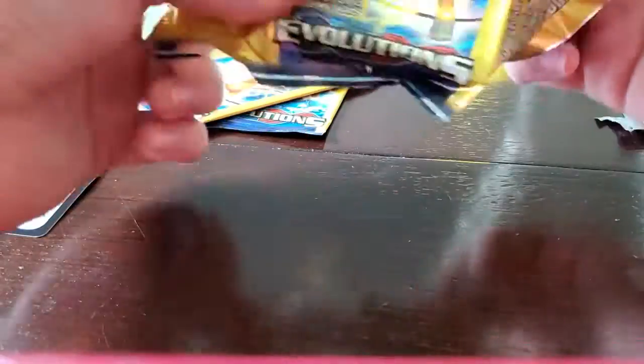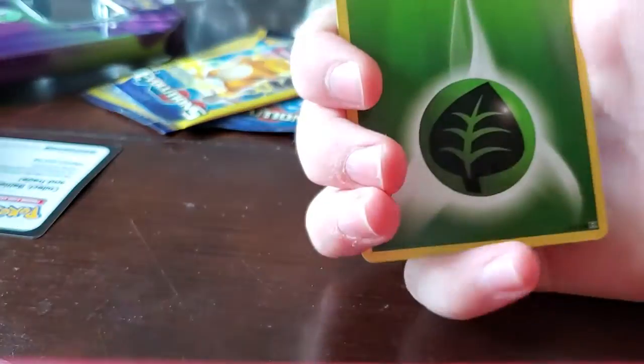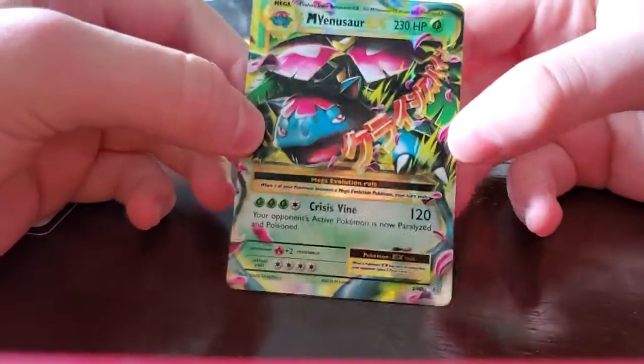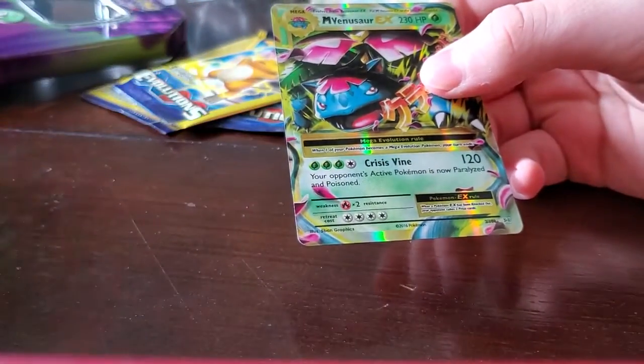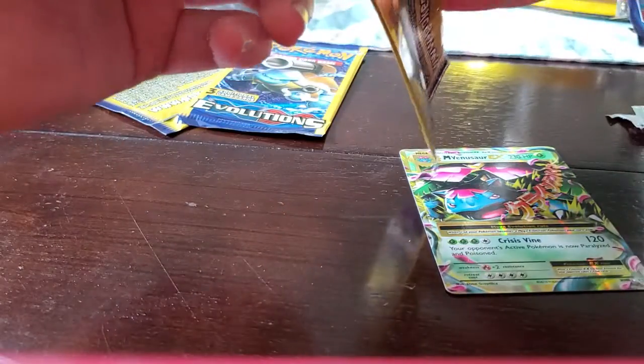Another Evolutions pack — this one has the Raichu pack art. The codes don't really do anything. We pulled a Switch, Grass Energy, and a Mega Venusaur EX! So it's definitely not resealed. I don't have any sleeves, but right after this video I will sleeve that up. Wow, that's awesome — really good.